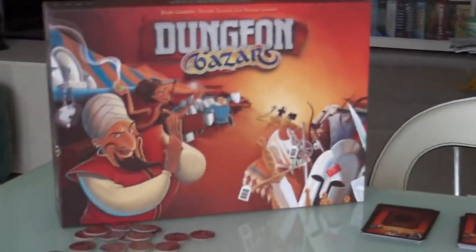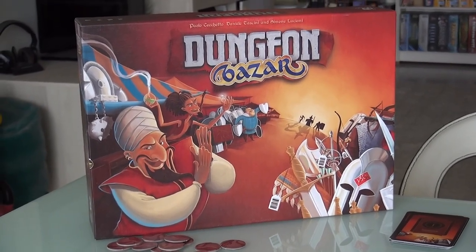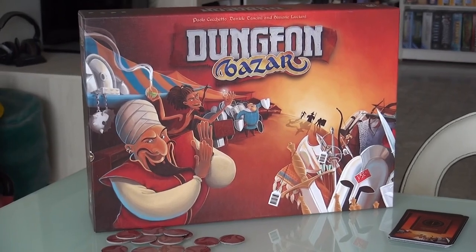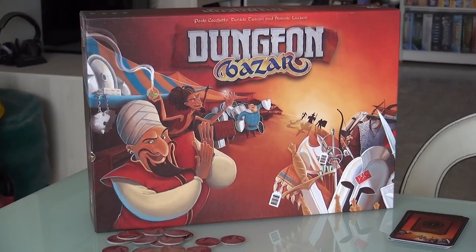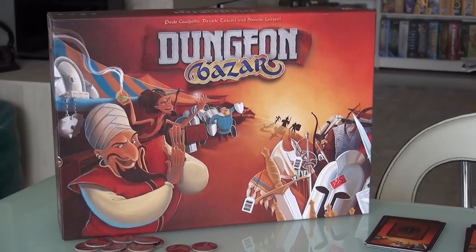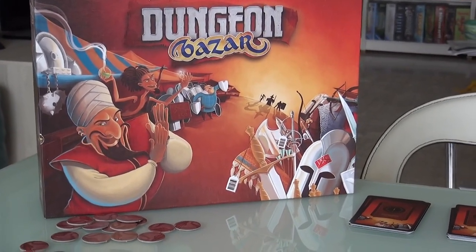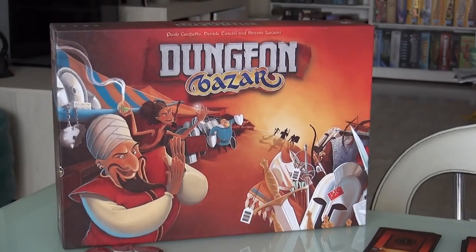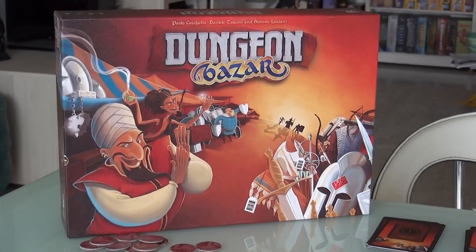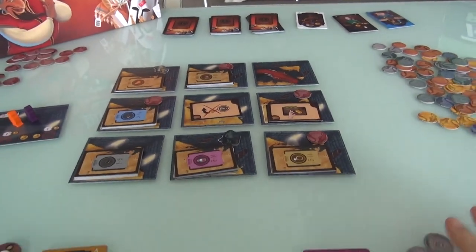Hey everybody. Today, Rado runs through Dungeon Bazaar, which is a new game that came out at Essen in 2014, which doesn't seem to be getting a lot of notice. That's surprising to me because it's actually from the design trio that produced Tzolk'in the Mayan Calendar, which is a hugely popular game. Those three designers - Paolo Ciceto, Daniel Teslini, and Simon Luciani - got together again, and this is their most recent co-designed game, and I've got to say, it's really pretty neat.